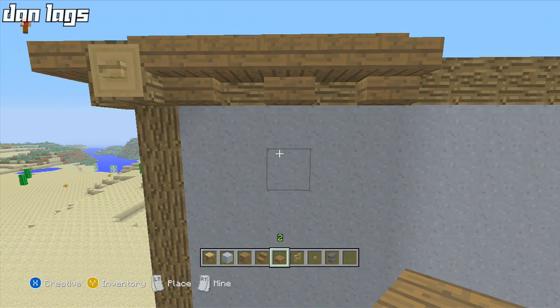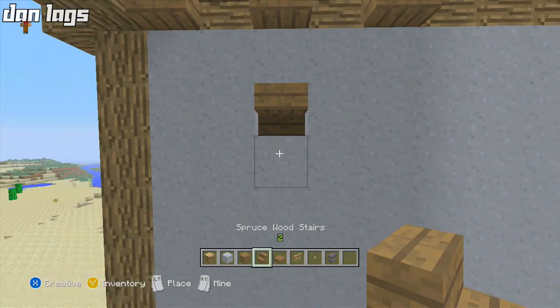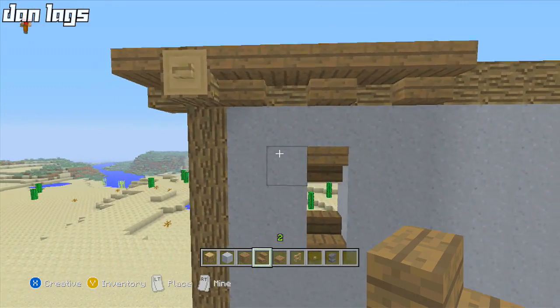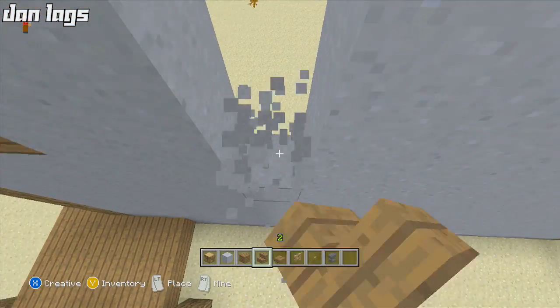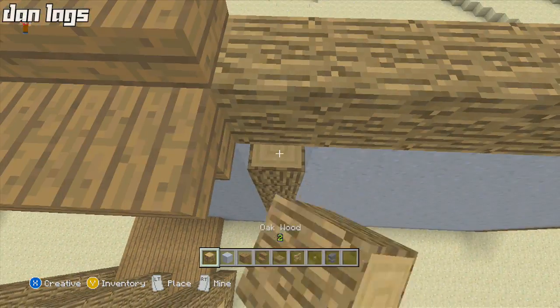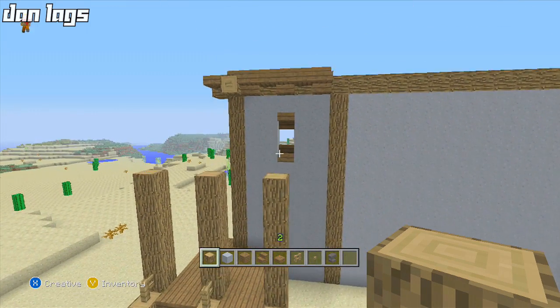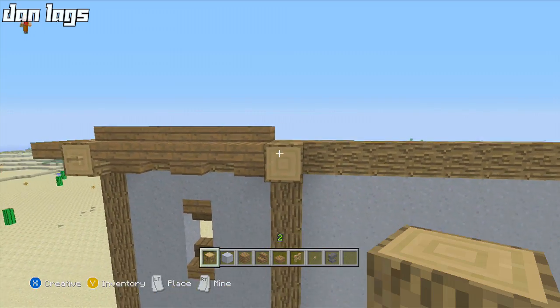One block down from this I'll place an upside down stair. Let's see — two blocks away here, two blocks away there. I want to open this up and bring it all the way down to the ground, then bring this back up with an oak wood element. That gives us kind of like a divider there — that works out pretty good. I'll place another one of those there.